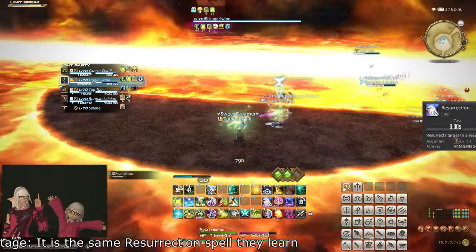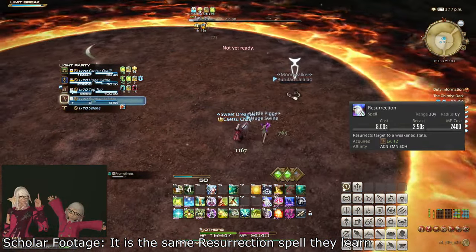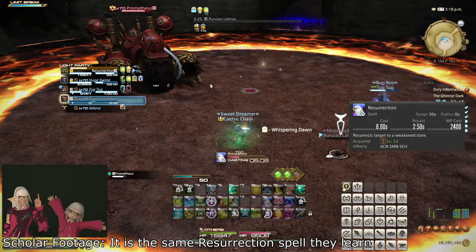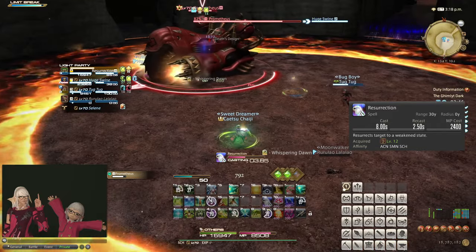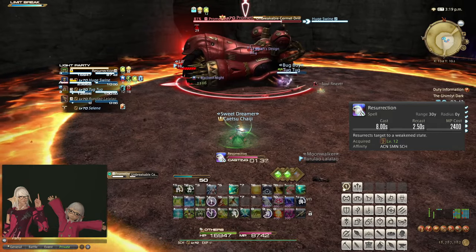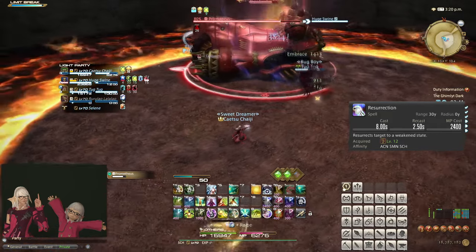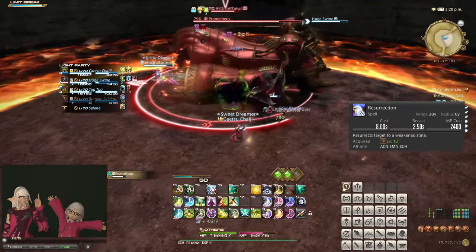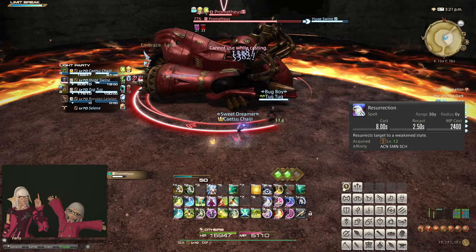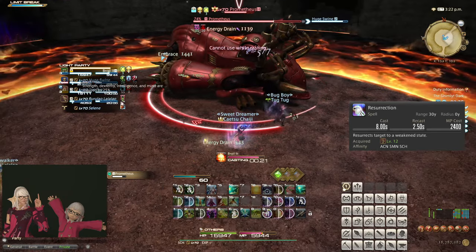At level 12, you learn the spell Resurrection, which brings a dead player back to life. Be aware that it costs a lot of MP and takes ages to cast. When a player is resurrected, they lose some of their primary attributes like Strength for a while, resulting in doing less damage — this is a minor issue. More importantly, when a player is resurrected they are completely impervious to damage and negative effects caused by damage for 5 seconds, unless they do anything other than movement. Using Sprint also removes the effect.